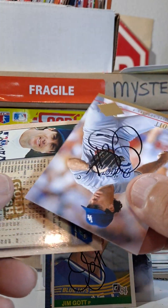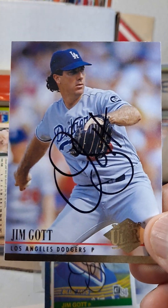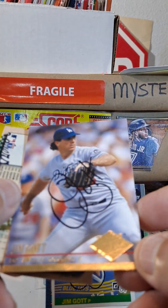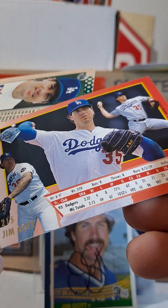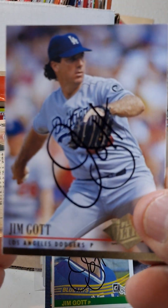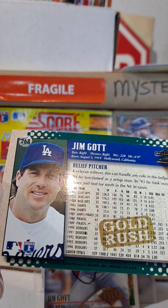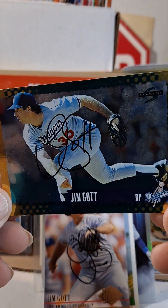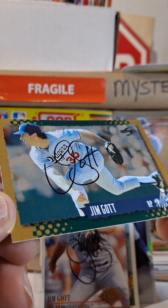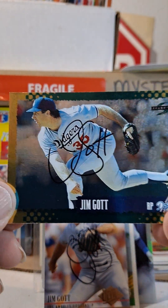Now we have some Dodger action here with Jim Gott. Jim Gott with the Fleer Ultra — 90, 91, 94, 94. And we have a gold relief pitcher. Score Gold Rush. Look at that — gold action right there. Score 1990.